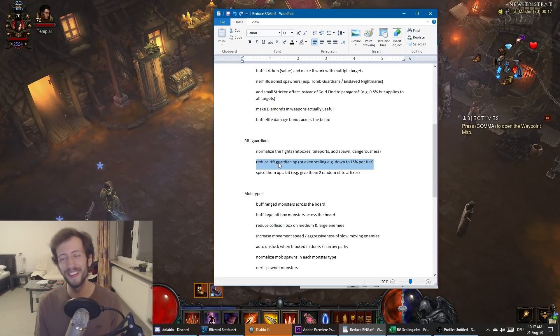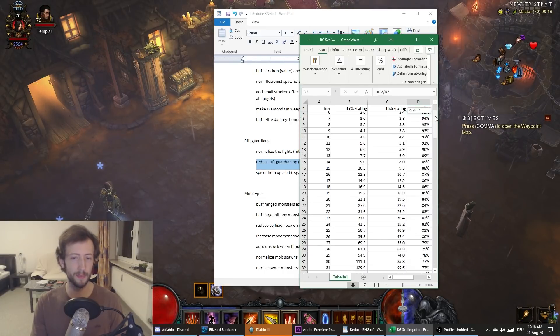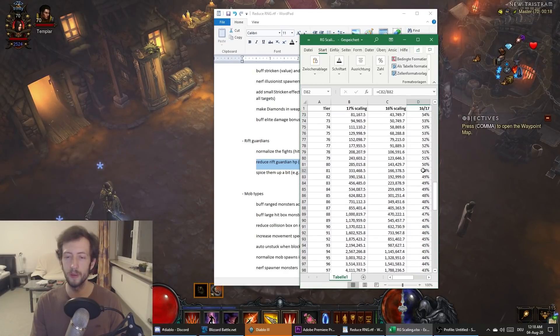There are builds that kill faster, and I'm also only at about 2,500 paragon — a bit low. Even at tier 140 it would probably still be a four or five minute fight, and 140 isn't even the final push tier. Very few builds can kill a Guardian quickly. Here's some scaling values: the current scaling is 17% HP multiplicatively per tier. With a hypothetical 16% scaling, by around tier 81 Rift Guardians would have half the HP. At tier 100 it's still about 42% — slightly under half.